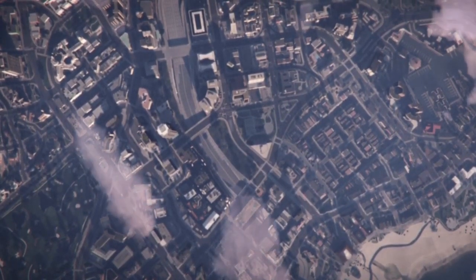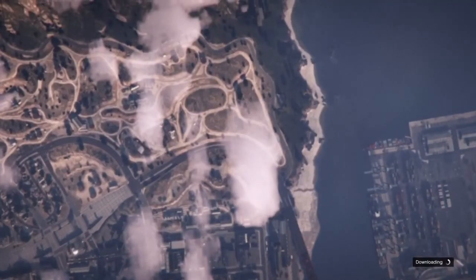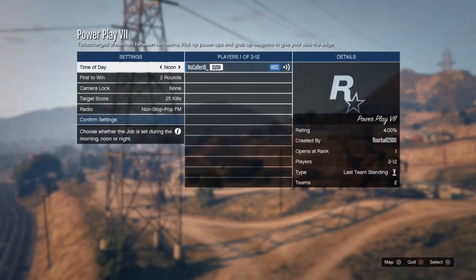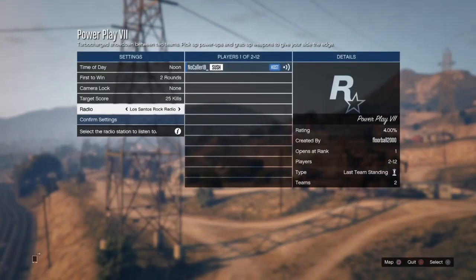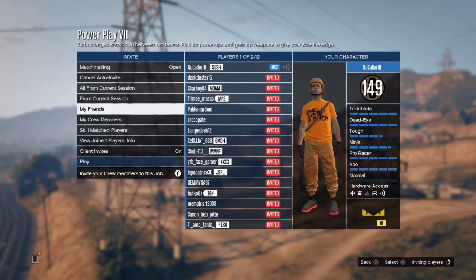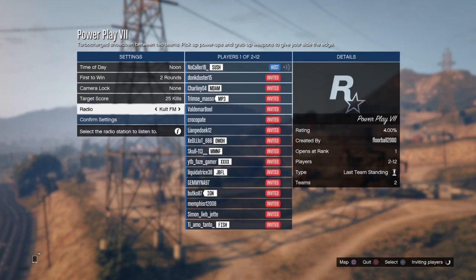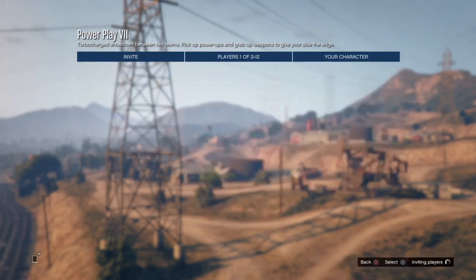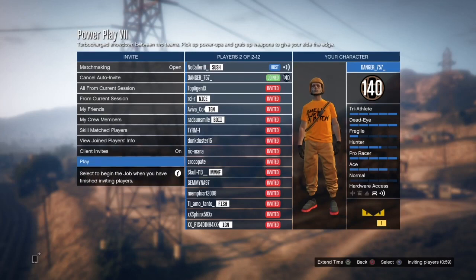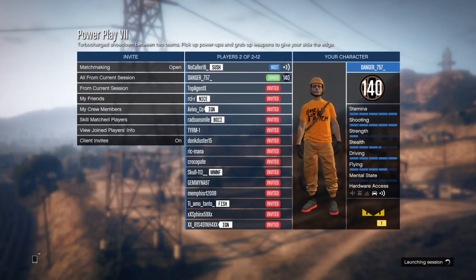Once you've started it up, you just want to get someone to join. As long as it's one player, you don't have to be over one player — one player is more than enough. Once you're in here, just go and invite everyone. As you can see, someone's already joined in, so as long as it's one guy, that's what matters.